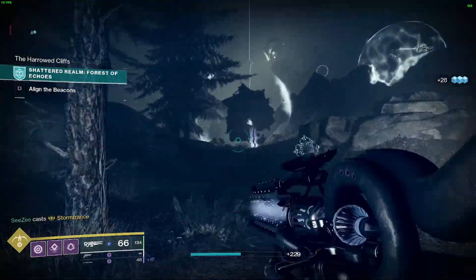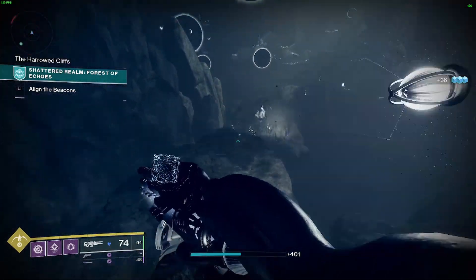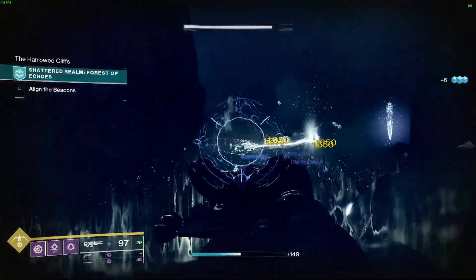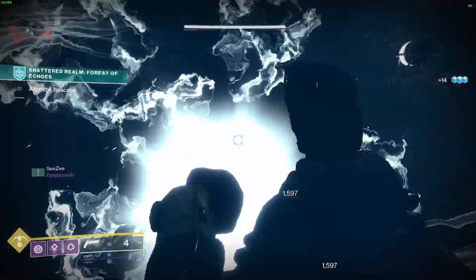Once you have done that, don't make your way to the final portal. Instead, if you are looking at the beacon from the way you came up, look up and right. You should notice a taken blight. Destroy it and the adds along with it.